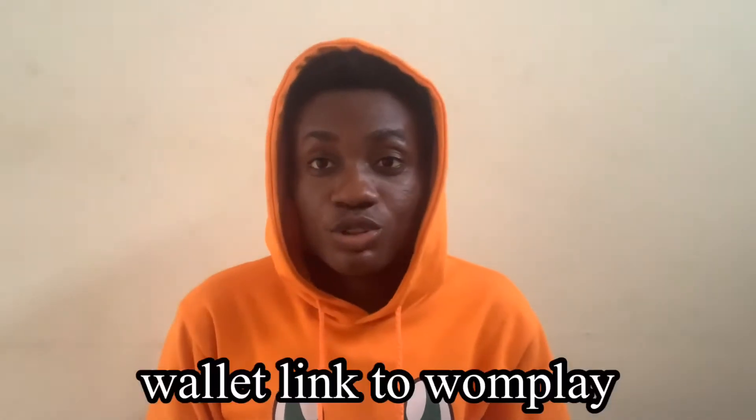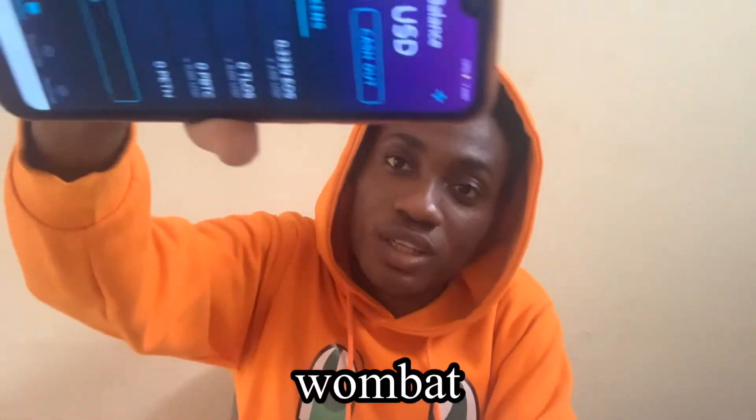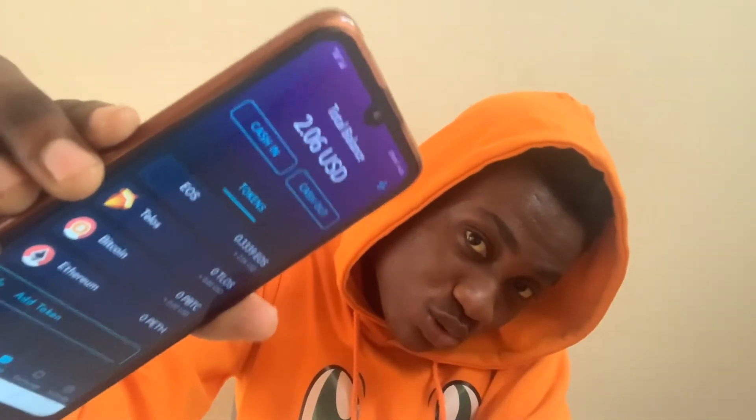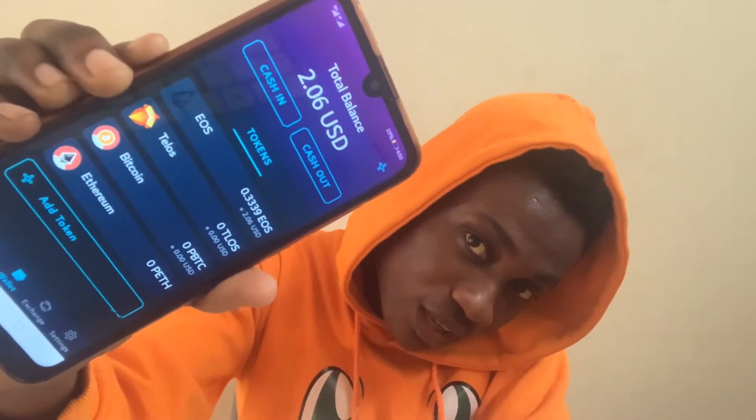In the US you can cash it out at any time, any amount that you have in there. Right now, as you can see, there's a wallet that I'm going to link to OnePlace, and this wallet is called Wombat Wallet. The Wombat Wallet — it's $200 a day — I can actually cash out.